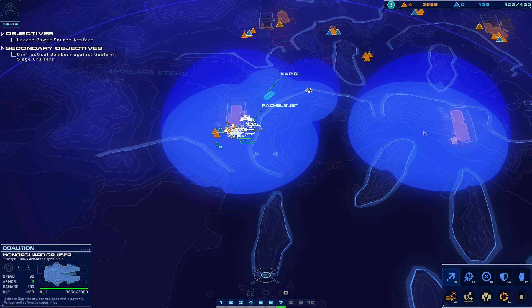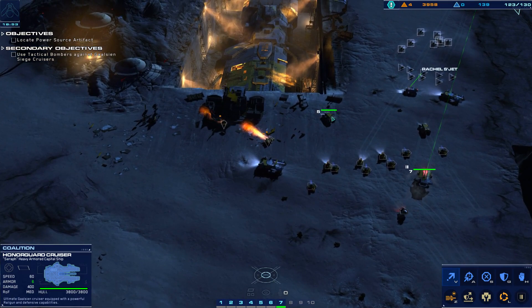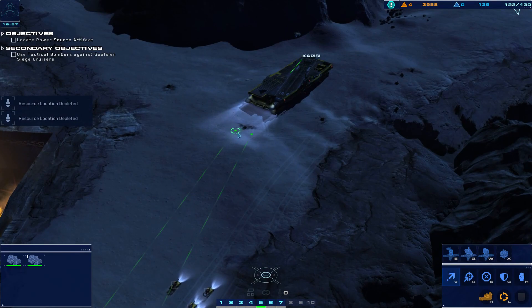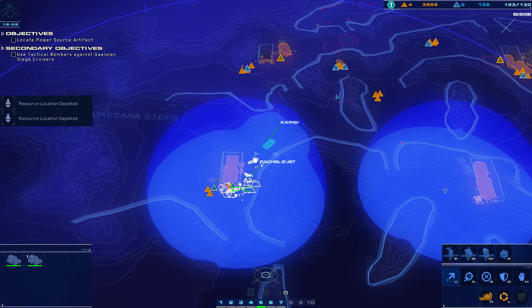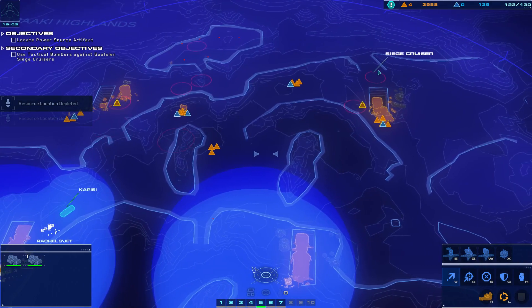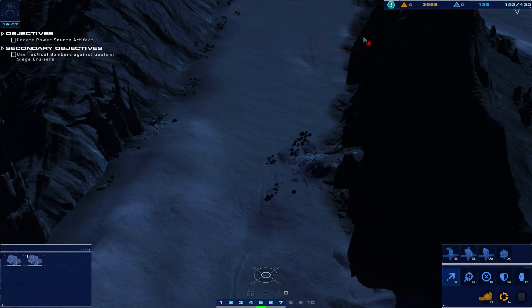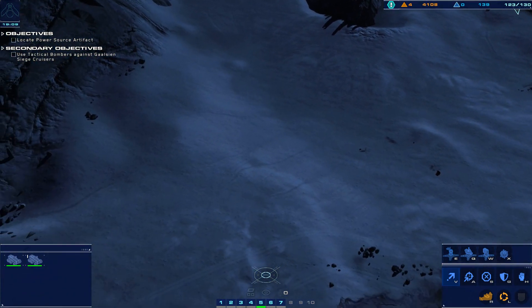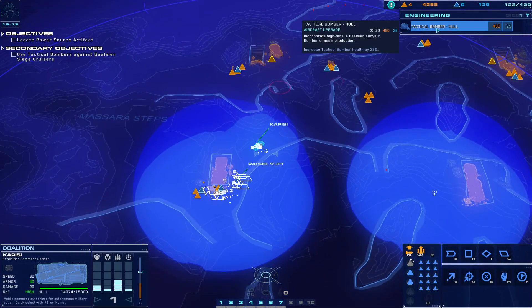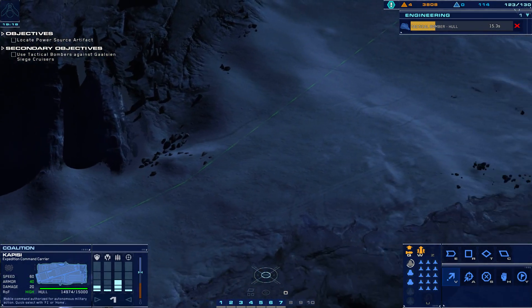Probably move a little bit further ahead while we collect all the salvage over here. CU site exhausted. CU deposit depleted. Now, there's a siege cruiser over there. There's probably something blocking me on that side. Let's improve that — move Capici to the center.